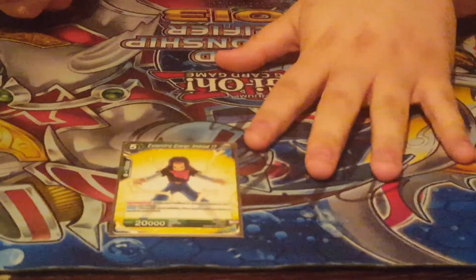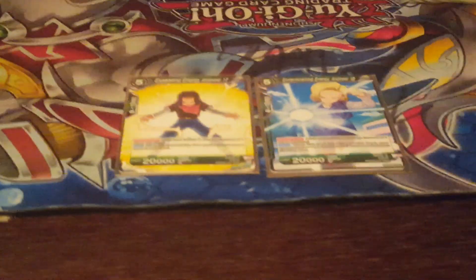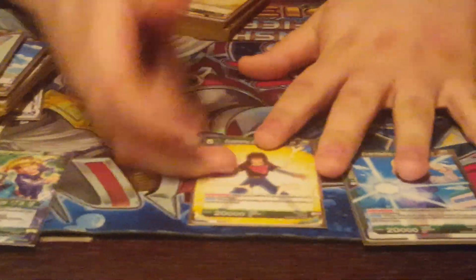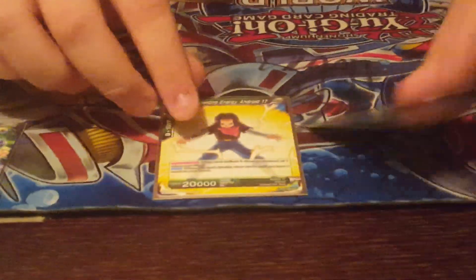For 17 and 18s, I played one of the 5-drop Expanding Energy Android and one of the Exterminating Energy Android. Most people run two, but I preferred one because my main goal was to get out the twin brother and twin sister, since they can re-stand themselves. I've seen combos where you re-stand with 18 and keep drawing and comboing. I want mine to be more control-based versus trying to be an OTK.